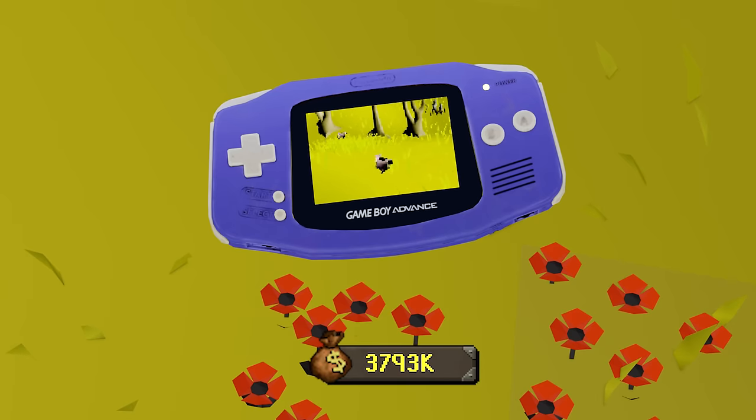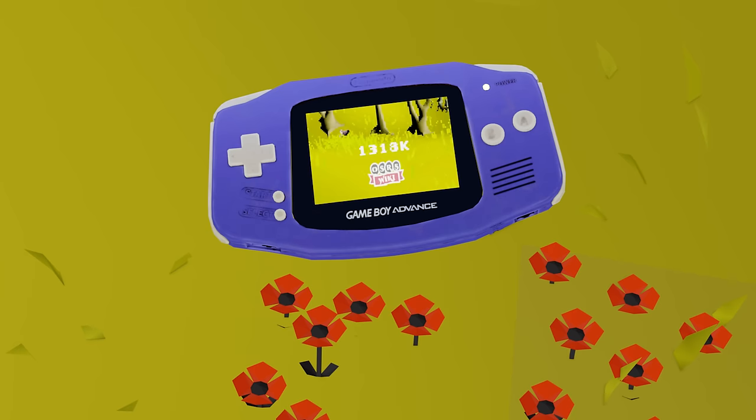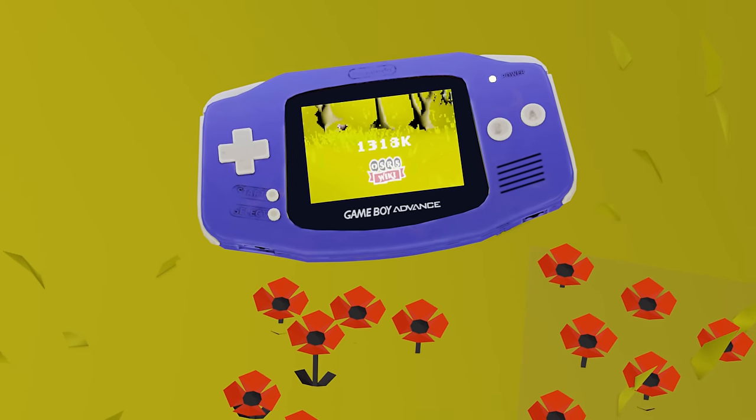In just an hour, my bank value is now 3.7 mil. There's a lesson in there, folks - skilling good. The wiki suggests catching black chins is 1.3 mil an hour, but it's time to prove that wrong, make some serious bank, and maybe get the pet.